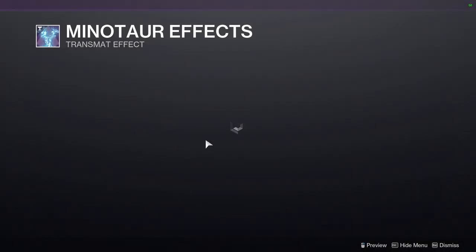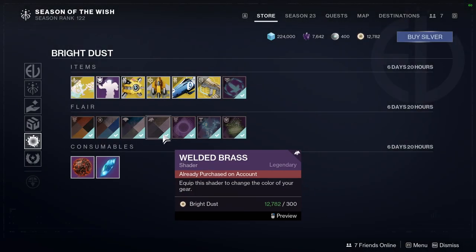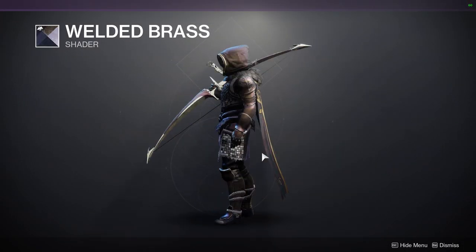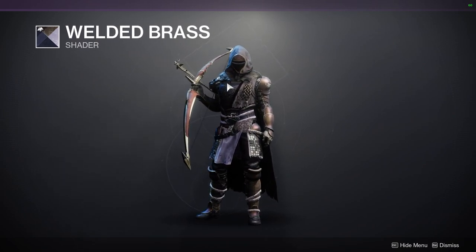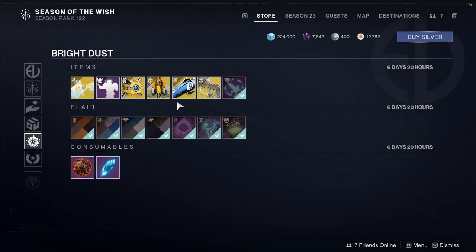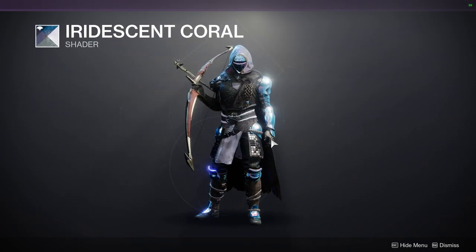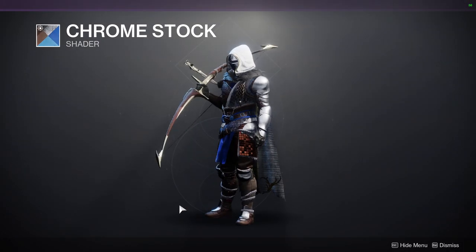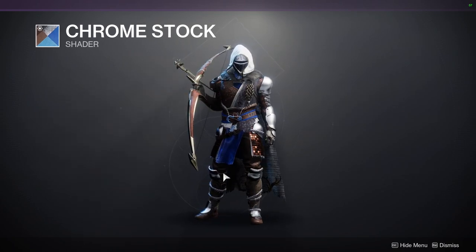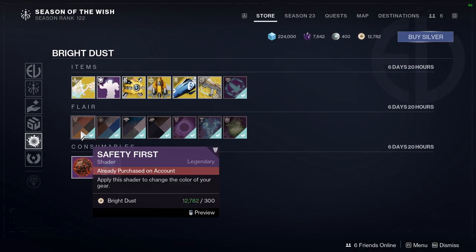We have Minotaur effects — that's pretty cool. Reef Oracle. For shaders, Welded Brass — I love this shader, it gives a really good deep purple glow, definitely pick this one up. Iridescent Coral looks way better with plate armor but it feels like just too much. Chrome Stock — I would have loved this if it didn't have the blue. And Safety First — nah.